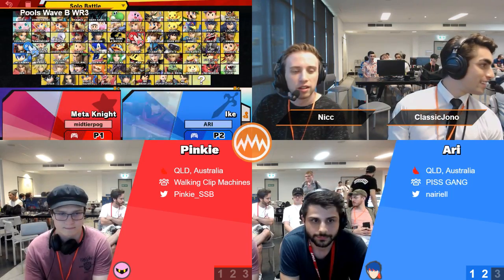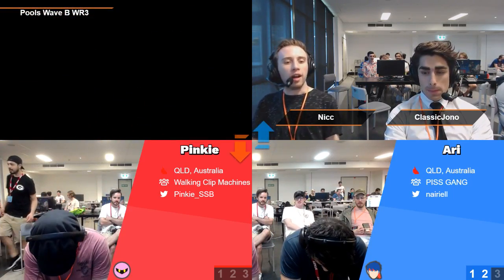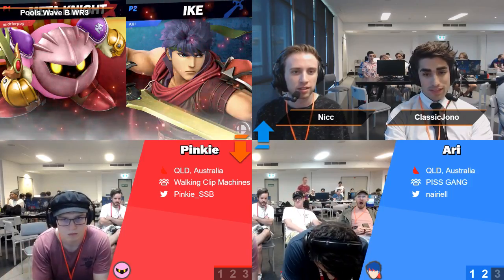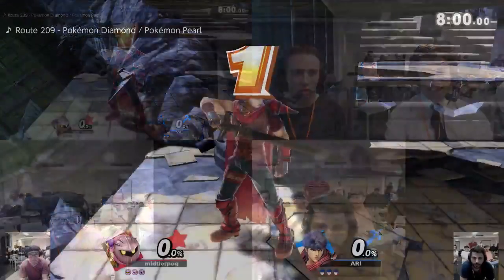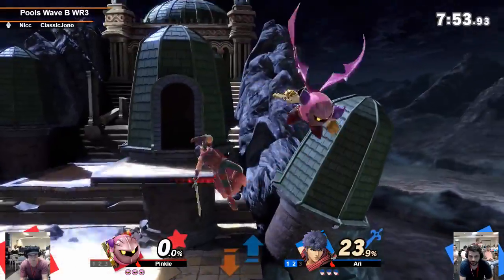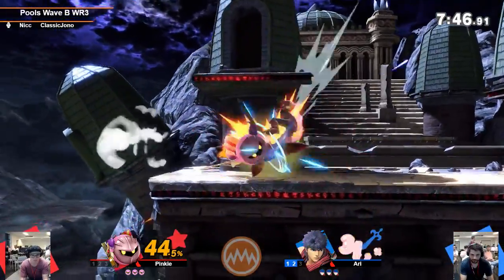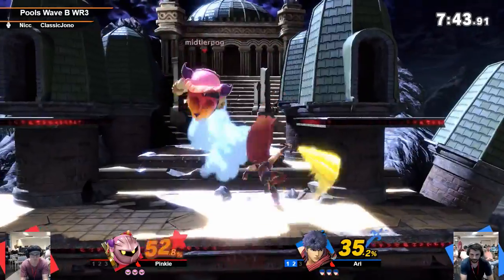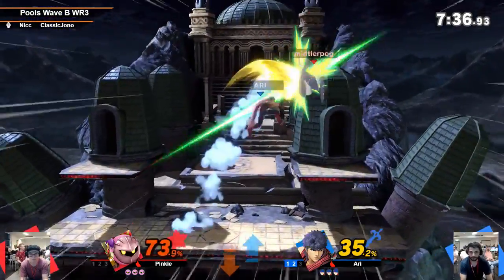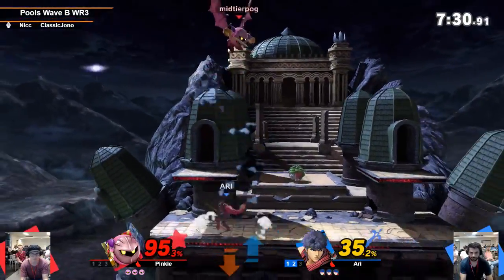Alright, fight — Meta Knight. As expected, staying Meta Knight. Yeah, loyalist — as we said before. He's landing these combo starters, he's just not getting the combos that come with it. You've got the dash attack — one up hit and that's it. That down B has so little landing lag, it's really hard to punish it.